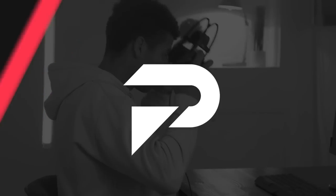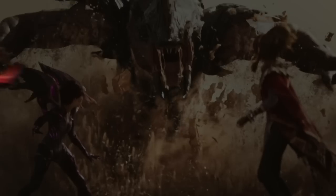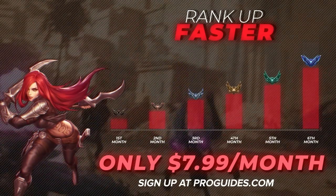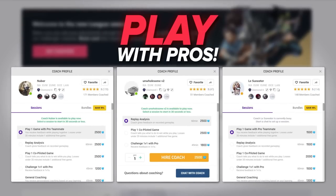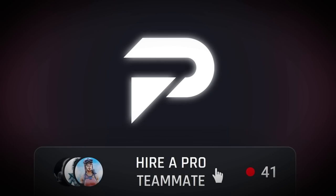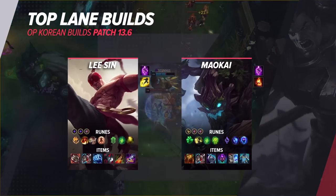Before we continue on with our other Korean builds, we want to remind you all to check us out at ProGuides.com. With our new $7.99 monthly subscription, you can take your gameplay to the next level with some brand new course and bootcamp content. If courses and lessons aren't your thing, don't worry — we have Challenger Level Coaches available 24/7 to help you out. As a member, you'll even get a 10% coaching discount. So what are you waiting for? Go check us out and join the ProGuides family.